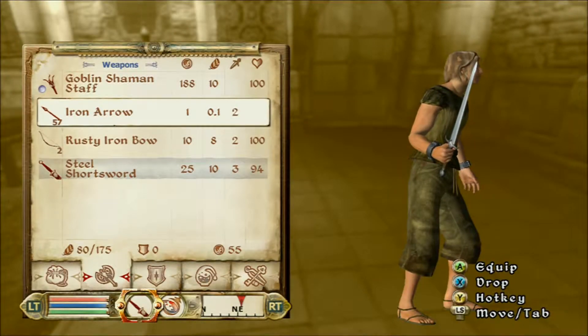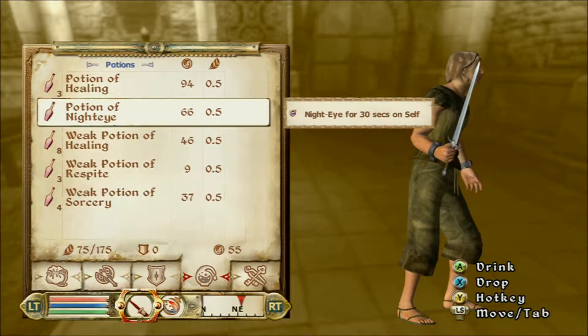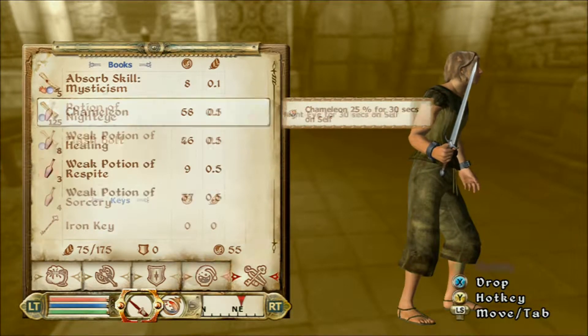What is up YouTube? This is KyleKbar30 here teaching you how to do the duplication glitch in Elder Scrolls IV Oblivion.